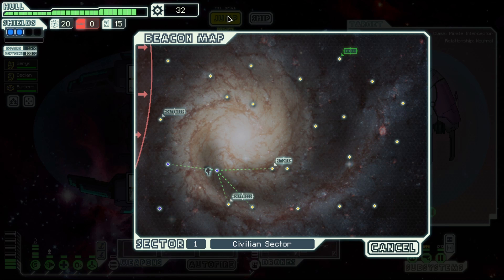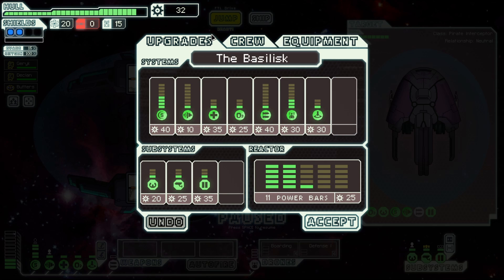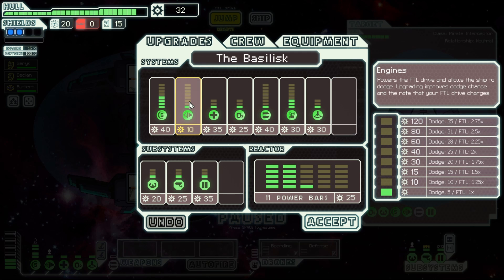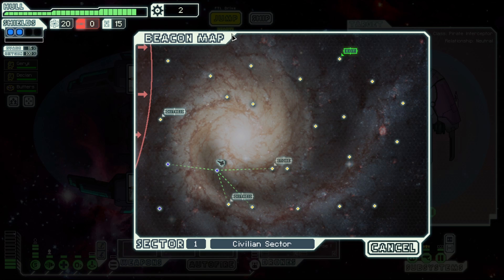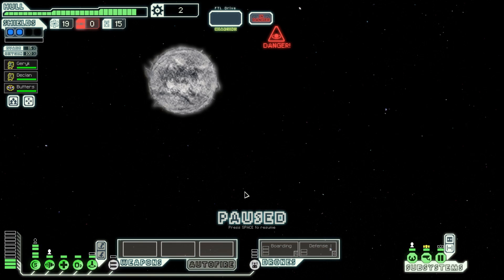We have 32 scrap. We should get the med bay upgrade. A clone bay might be pretty good because then if I screw up, my crew won't be dead forever. I could get the engines upgraded, but we should definitely get the crew teleporter upgraded so I can recover my crew more quickly. If they get into a bad spot in combat I can actually take out auto scouts potentially.